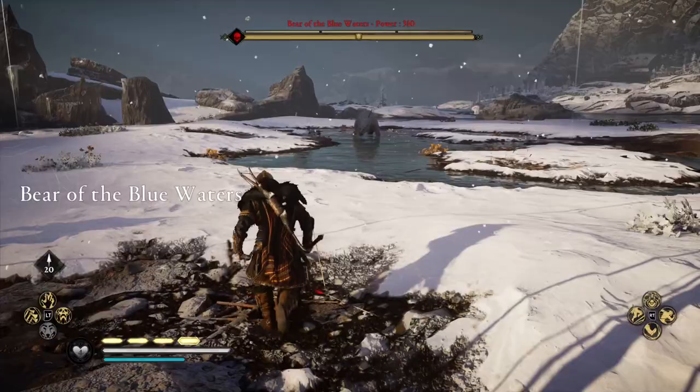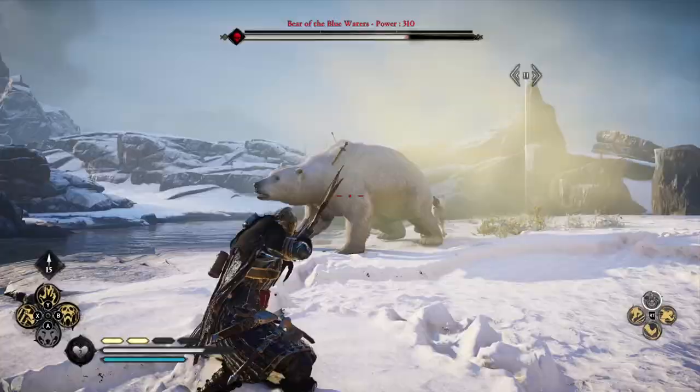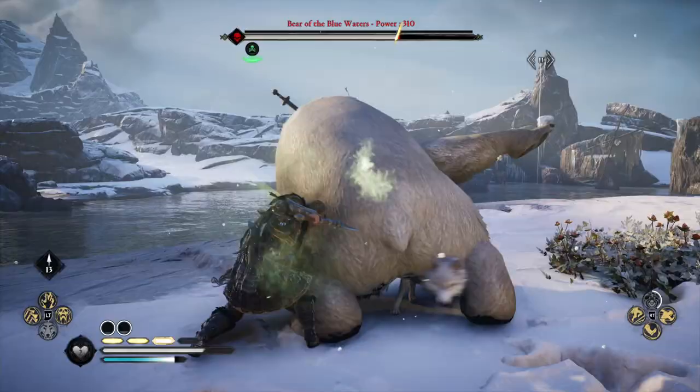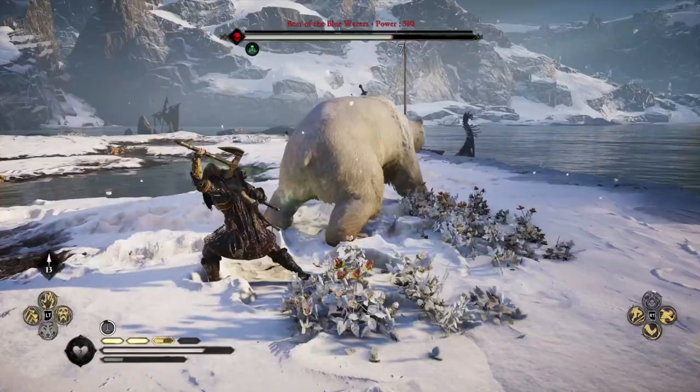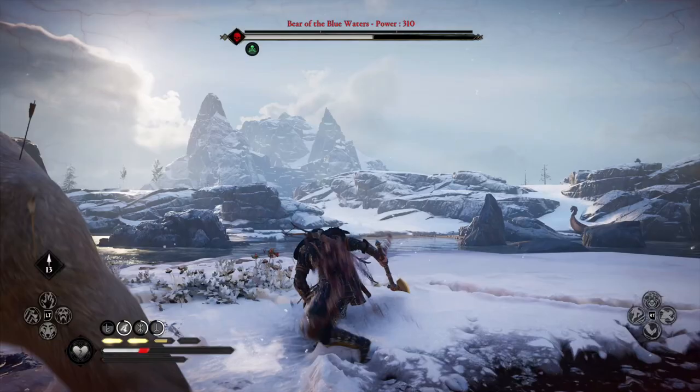Here he is — Bear of the Blue Waters. He's not that difficult. He killed me once when I tried doing this, and that was just because I hadn't prepared myself enough. As always, I show you my fail. He's got a few weak points and I want to take full advantage of them. I did use the Man's Best Friend ability, upgraded to level 2, so it won't just do one attack. But you can see the polar bear is so powerful — it only takes a couple swipes and your companion is pretty much going to be down.